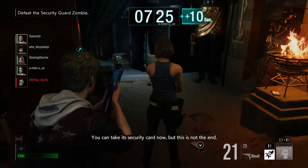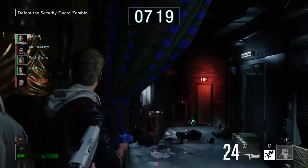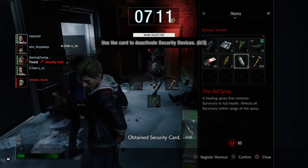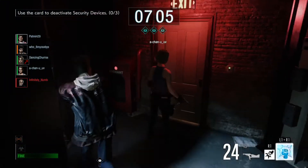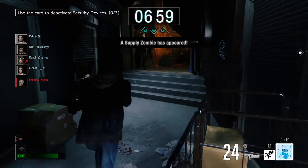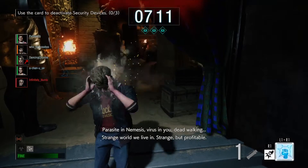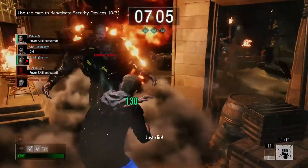This team seems really good — we're sticking together and backing each other up. I'm hotkeying my stuff to get ready for Nemesis: Flash Grenade to stun him, and a First Aid ready to pick up teammates. As soon as I hear Nemesis, I open up. When you need that Yellow Herb — that Yellow Herb is key. Once you activate it as Samuel, that's when you pretty much enjoy fighting Nemesis.